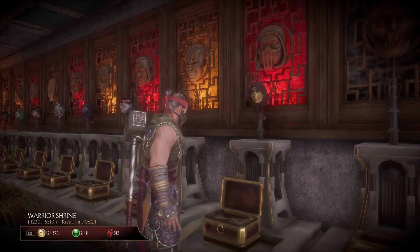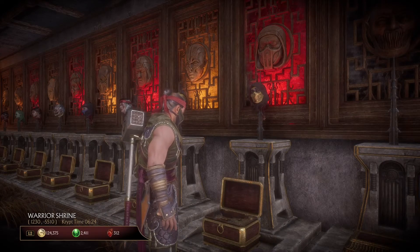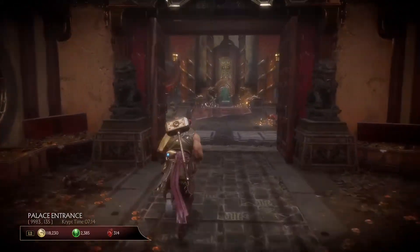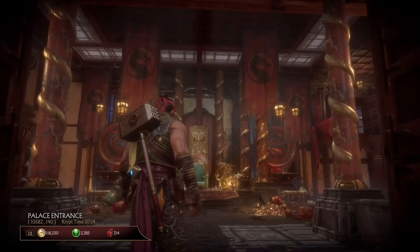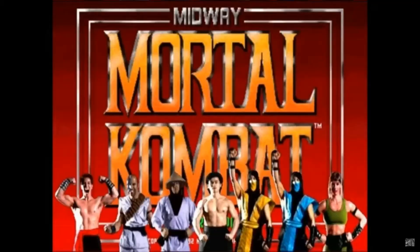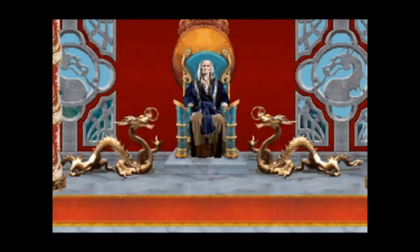Once again, here is the scene in which the doors are opened. When you go back to the beginning of the crypt, you're going to see that the new area is already open. You go in and you're going to see a lot of chests — every single chest in this area costs 25,000 gold.